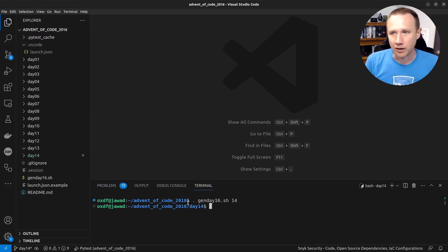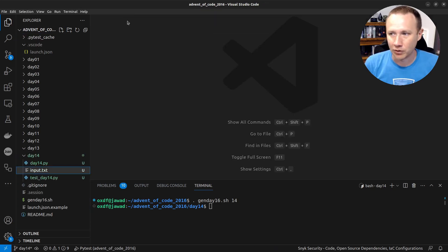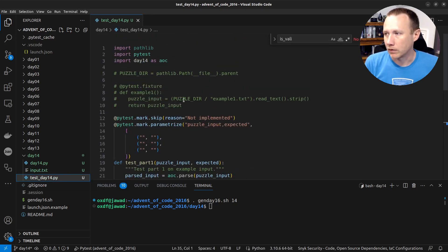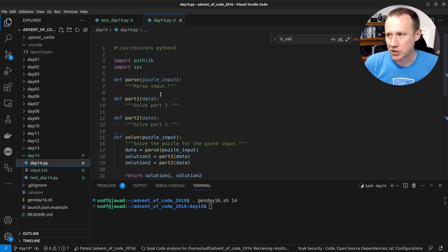I'll put a link to the video where I describe how this works — it gives me stubs and my puzzle input, which isn't super useful here. Because of the way it makes us do the next thousand hashes each time it finds something, there's going to be a ton of repeat, so I want to make sure I'm caching that. We won't need pathlib for this.